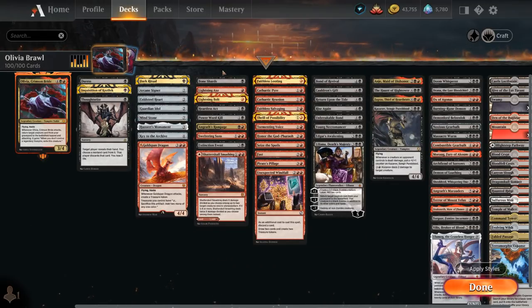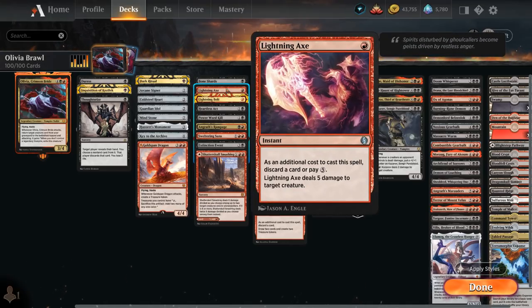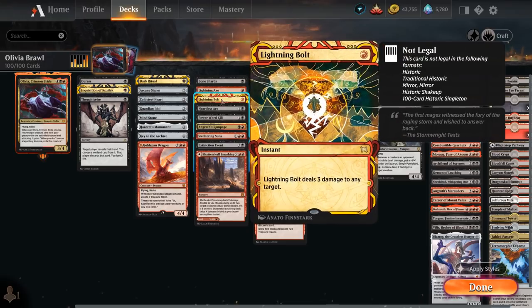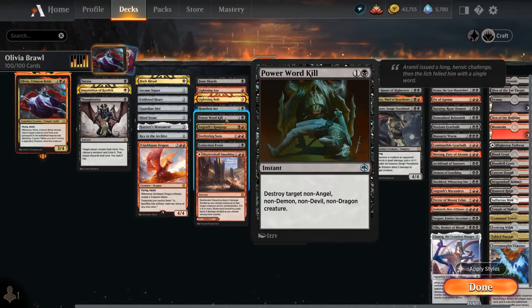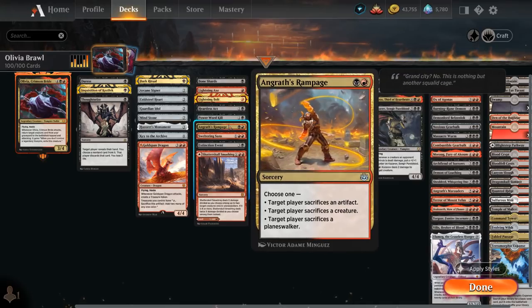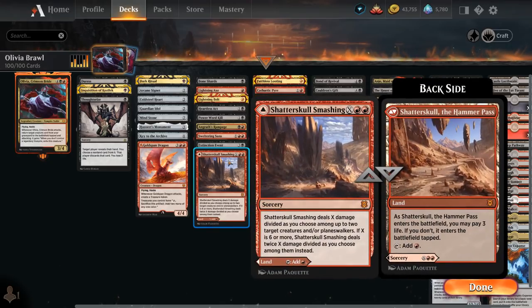The next category is Removal, where both Bone Shards and Lightning Axe can also function as discard outlets by discarding one of our creatures when we cast them. Lightning Bolt, Heartless Act, and Power Word Kill are just instant speed removal that's quite efficient. Angrath's Rampage can make the opponent sacrifice an artifact, creature, or planeswalker. Sweltering Suns and Extinction Event are the two sweepers of choice. And Shatterskull Smashing can be both a land or a removal spell.